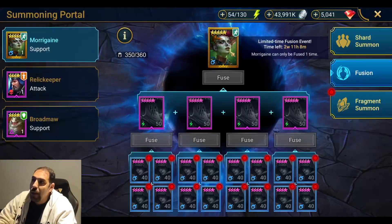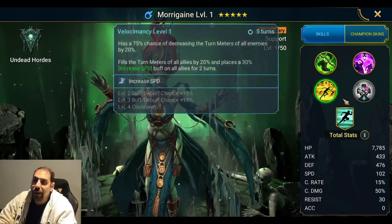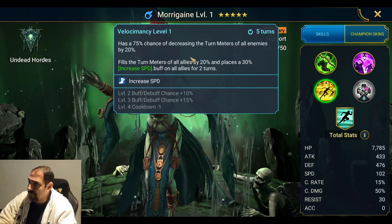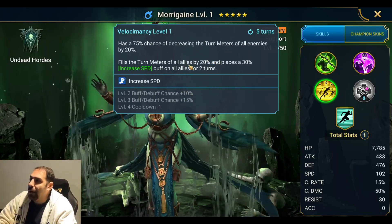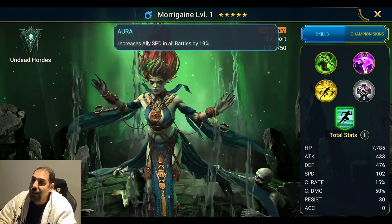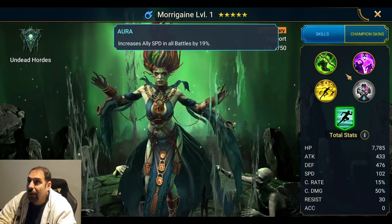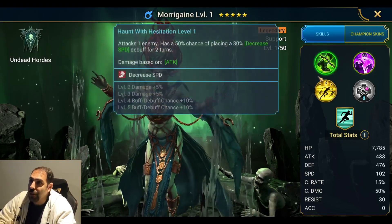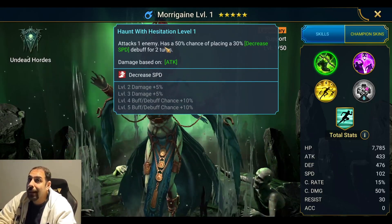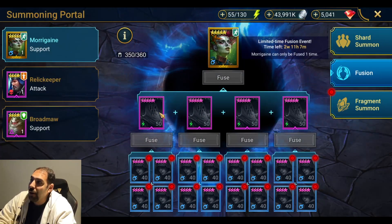We have this new fusion — Morgane — with very mixed reviews. For me, the A3 is the only good thing about her. I have Lysandra, and I have zero intent of getting Morgane because Lysandra does this skill better. Lysandra has a 30-for increase and decrease turn meters, plus a faster speed aura. She also has a full turn meter depletion on her A2 and a transfer of debuffs on her A1. Morgane's decreased speed is great, except there are rare champions that do this better.